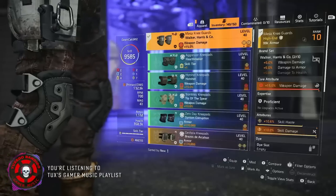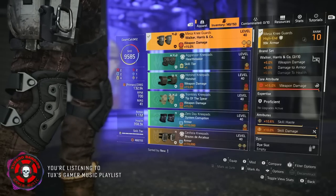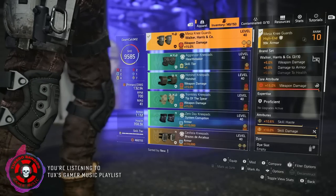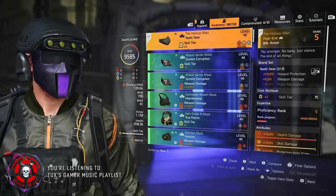The knee pads are Walker — we're getting 5% weapon damage and 5% damage to armor. I've got a red core, skill haste, and skill damage. Damage to armor is great — it's a multiplicative damage, and it helps our primary weapon feel fantastic.